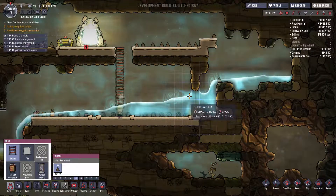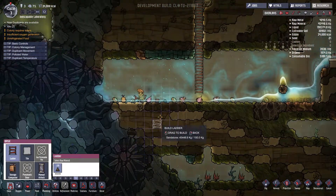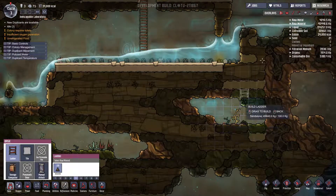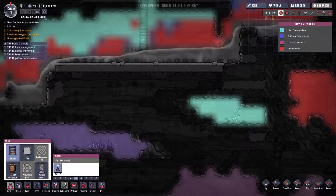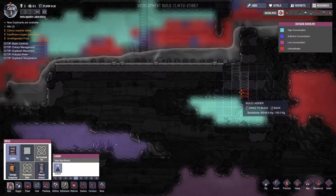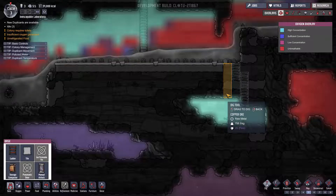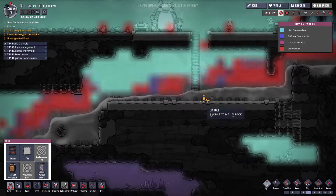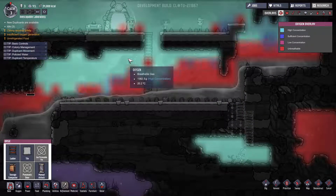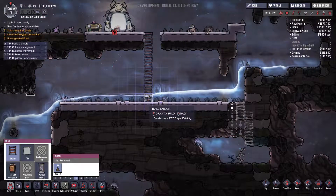I've had a little bit of an accident. I was trying to dig out space for our bedroom and the water got out. Now we have water right the way through the entire bottom here, which was not my plan. This is all oxygen in here. So we're going to place a ladder down into here and hopefully all the water should run down in there and push the oxygen back up. I'm not sure if that'll work but I'm hoping it will.